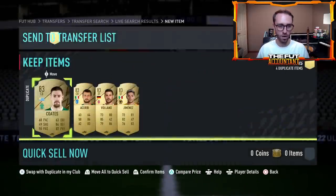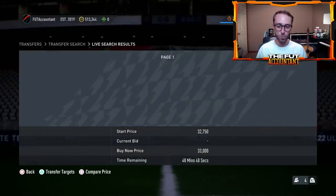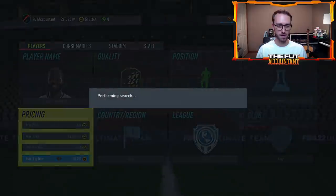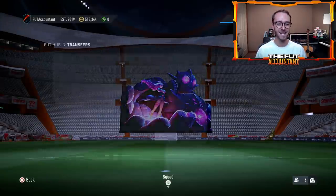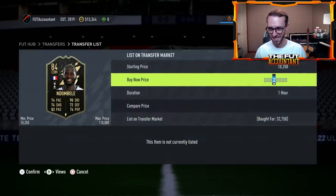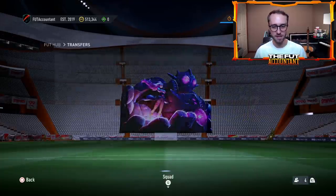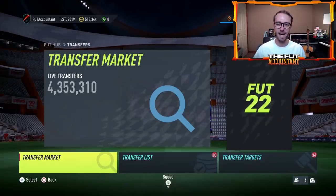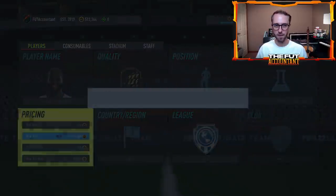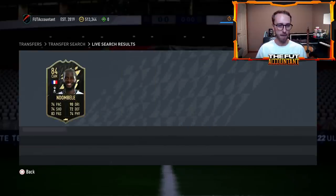I just got another Ndombele CDM for 32,000 coins — those are my favorite snipes on this card. Earlier those were selling at 42k — literally 10k profit per card. Ndombele CDM is still selling at 39 to 40k right now, so we take those. I'm not going to release this video right away so I can keep trading. But seriously I want to make this video because I know some of you struggle when the market is going down, especially on Thursdays and Fridays when prices drop a lot.